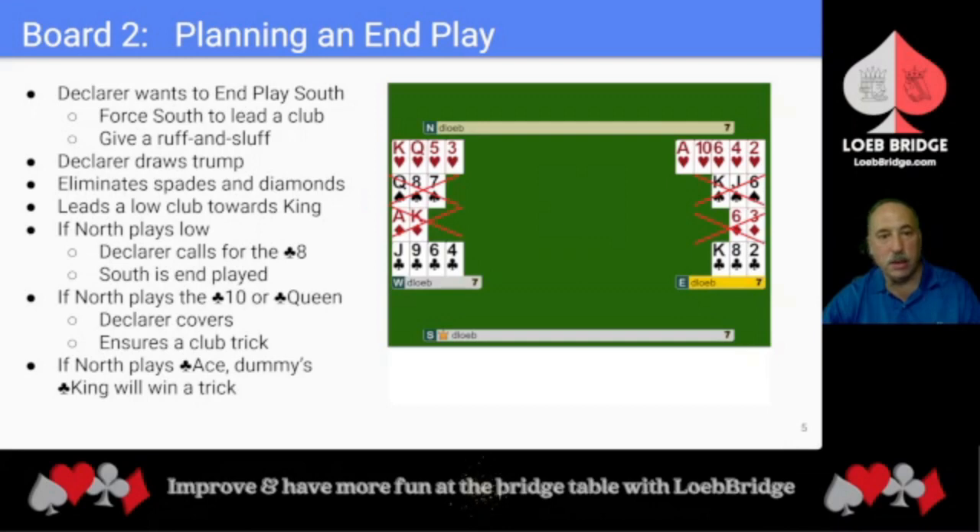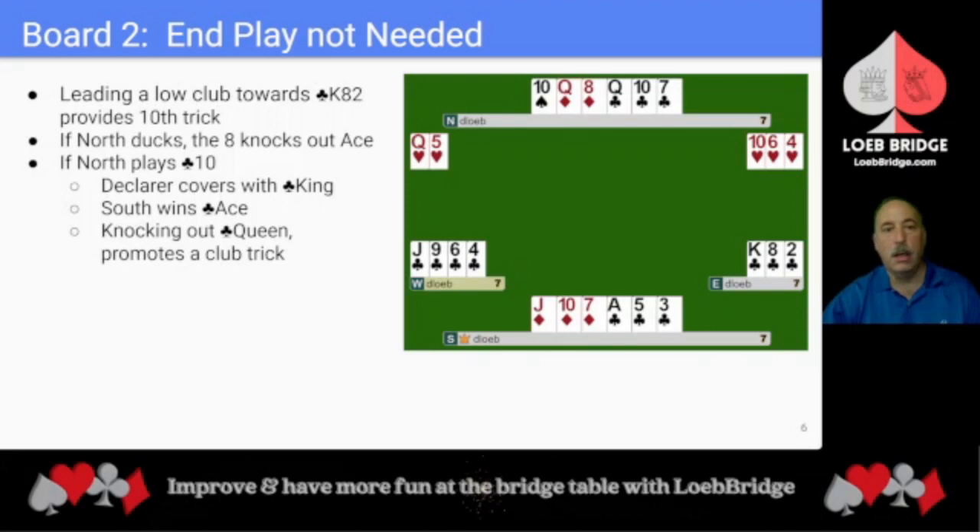If North plays the club 10 or the club queen, declarer covers and a club trick is ensured. If North plays the club ace, then dummy's club king will win a trick, so declarer will always win a club trick. Here the club layout is friendly — leading a low club towards the king will provide declarer's 10th trick.